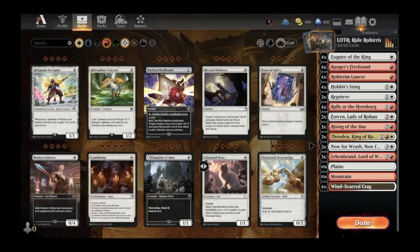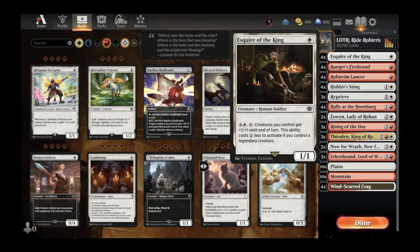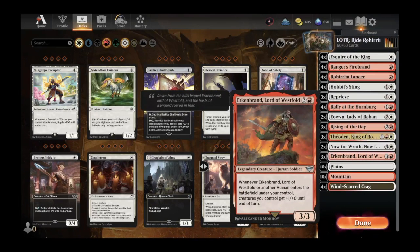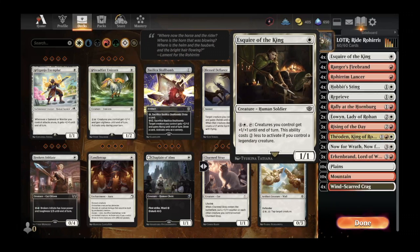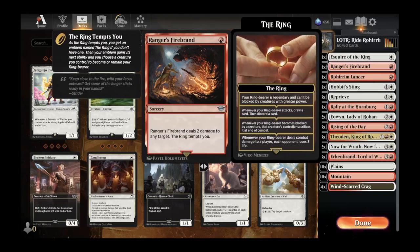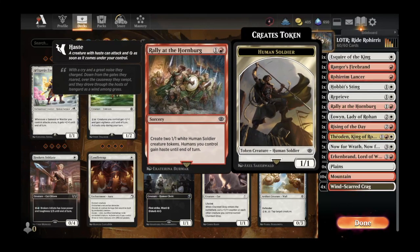For our second deck we're going to look at Ride of the Rohirrim — a Boros color deck that mostly focuses on humans and Rohirrim. At the top end we have Erkenbrand, Lord of Westfold, a four-mana card that says whenever Erkenbrand or another human enters the battlefield, creatures you control get plus one, plus zero until end of turn. We are trying to make as many human creatures as possible. We'll play cards on turn one like Esquire of the King, which can also pump our squad. We have some removal in Ranger's Firebrand — deals two damage to any target — and the ring tempts us. We have Rohirrim Lancer, a menace one-drop — when it dies the ring tempts you.